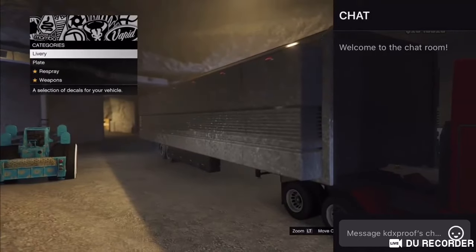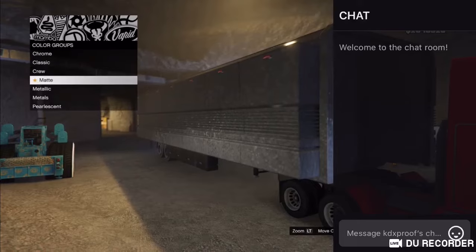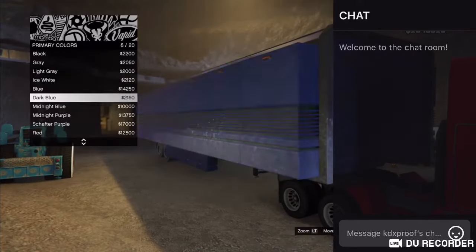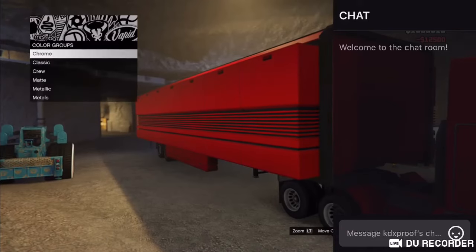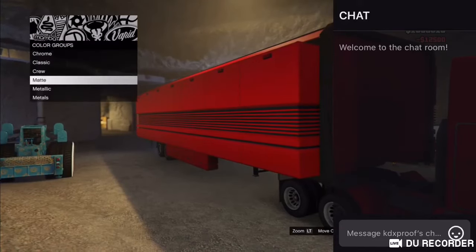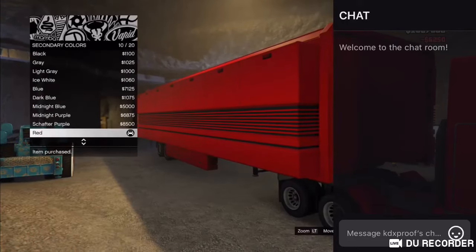Customize. Trailer. Okay, go down to Respray, Primary - same thing we did with the cab. Matte. Red. Okay, back out. With the secondary, same thing - matte red.